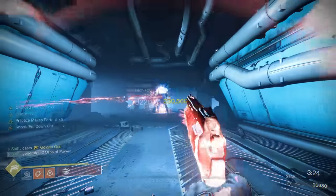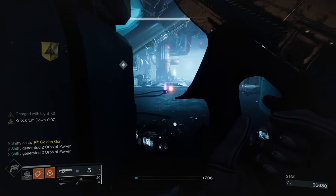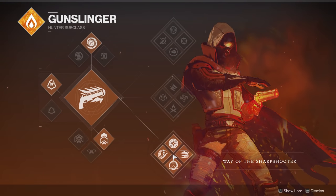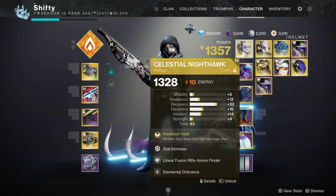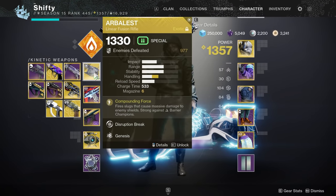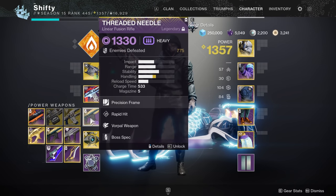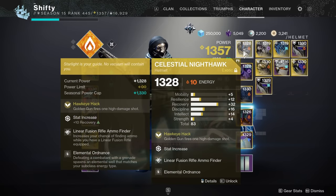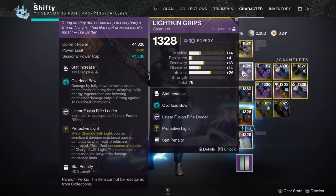My loadout here should be familiar to you if you checked out my solo run of the Grandmaster Devil's Lair Nightfall on a Hunter. I'm going to be running Bottom Tree Gunslinger, but this time I have the Swarm Grenade, and I'm keeping Celestial Nighthawk. For my weapons I have Arbalest in my Kinetic slot, in my Energy slot I have the Arctic Haze Solar Auto Rifle, and in my Heavy slot I have the Threaded Needle. For my armor mods I'll quickly show you each piece of armor — just pause the video if you need to see anything in more detail.